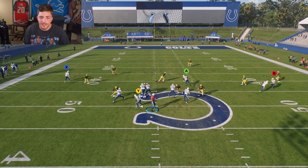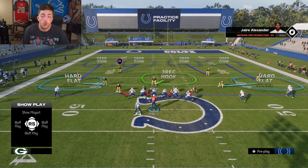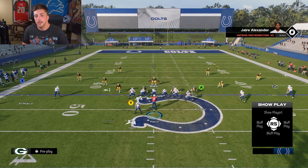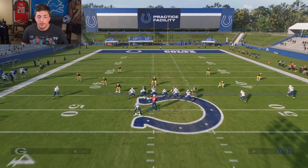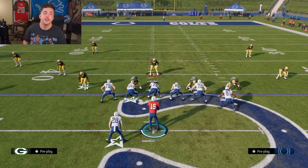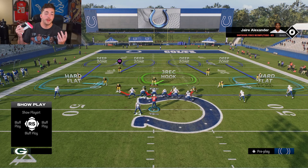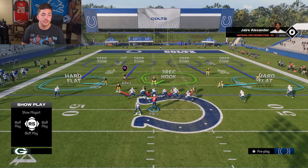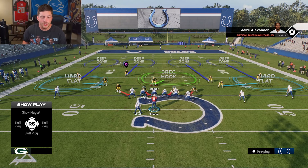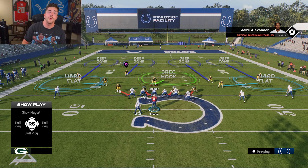You switch stick onto those inside quarters and they do such a good job. That doesn't mean you can't be aggressive at times and switch stick onto a corner route getting underneath the streak — you definitely can, because a lot of people will see the corner route getting open and just throw it no matter what. So you switch stick onto that deep blue and you're able to come down and make a play. Inside quarters are probably the best zone in this game right now.